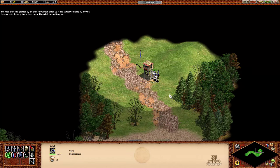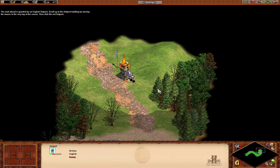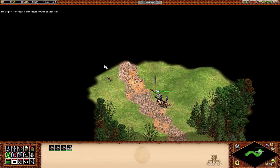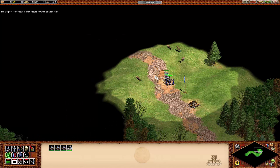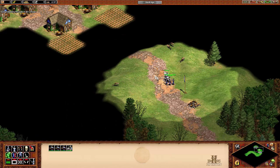The road ahead is guarded by an English outpost. Scroll up to the outpost building by moving the mouse to the very top of the screen. Then, click the outpost and right-click the outpost to attack them. The outpost is destroyed! That should slow the English raids. Keep following the path to the village.